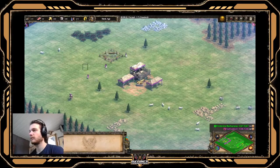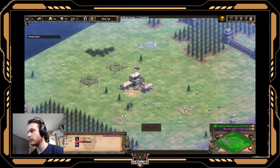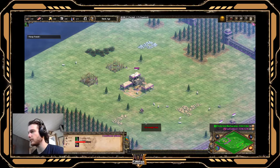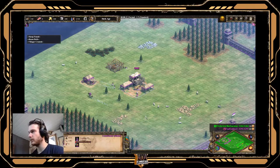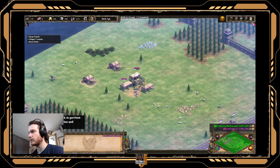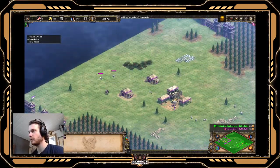So, first two vills build the houses there, go get your sheep. Interesting things with Khmer - you don't have to drop off your food from farms at a mill or a TC, which is a very useful bonus to have. Also, the main thing with this build is you don't need the buildings to go up to the next age, so you can have less on wood and you can have a very smooth transition from Feudal into Castle.